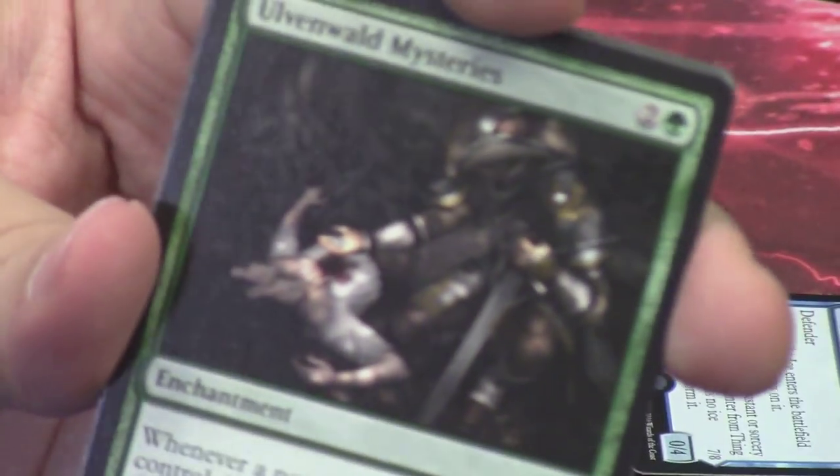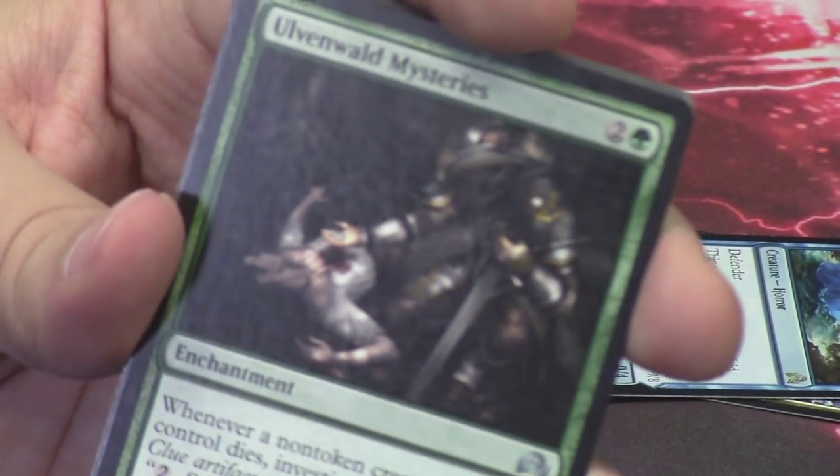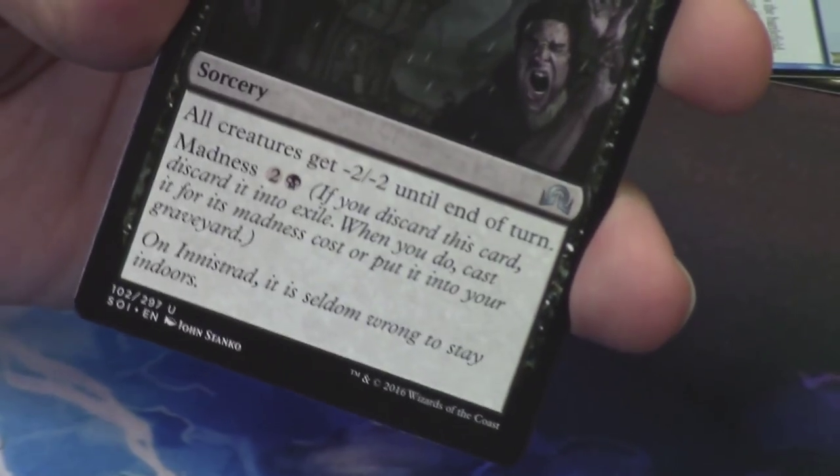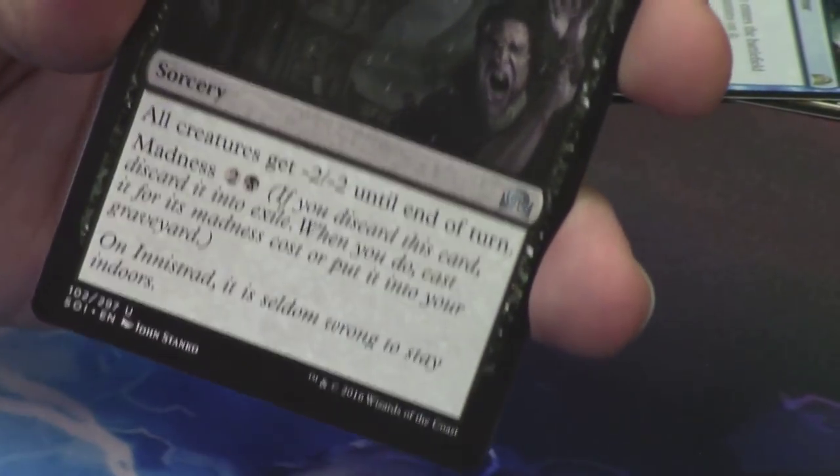Behind it is the Ulvenwald Mysteries — interesting card. I don't know how I feel about the art; it's just okay with more investigating. We've got Biting Rain — very interesting, it's another kind of mass minus-minus effect.